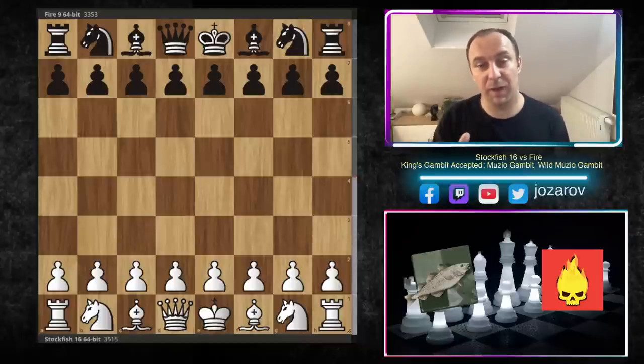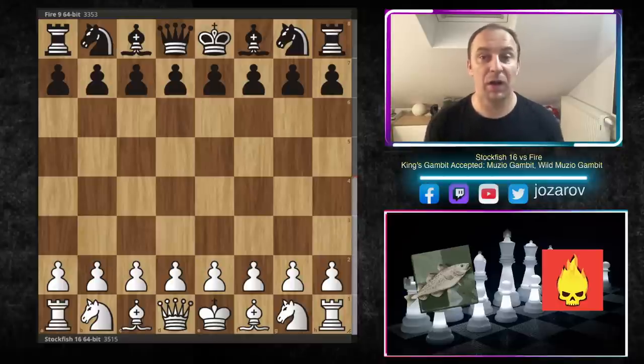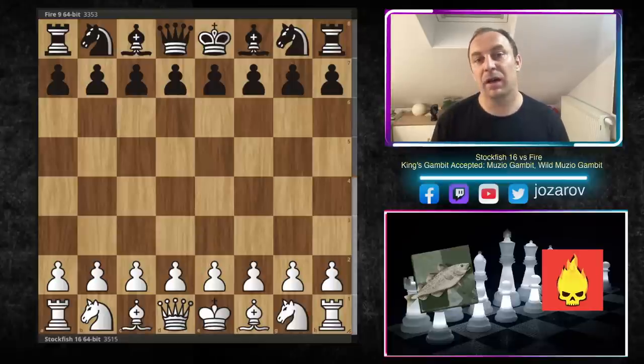We have also seen fast winning games — in one particular game Stockfish destroys its opponent in only 26 moves, which is crazy even at top engine level. Yesterday we saw a beautiful Evans Gambit in which Stockfish destroyed its opponent Coivisto in a really spectacular way.